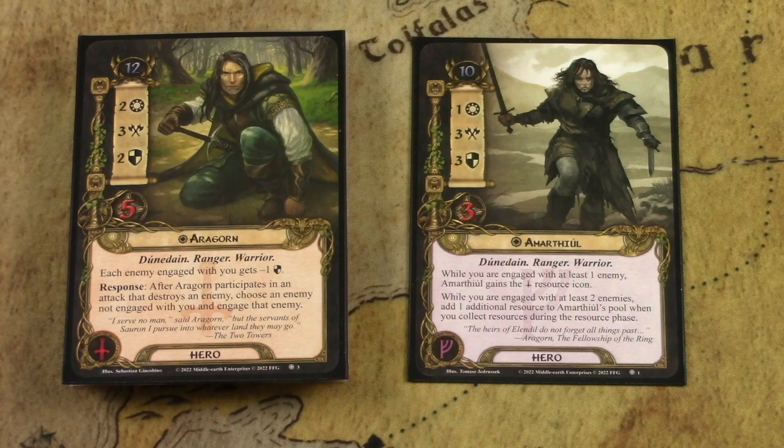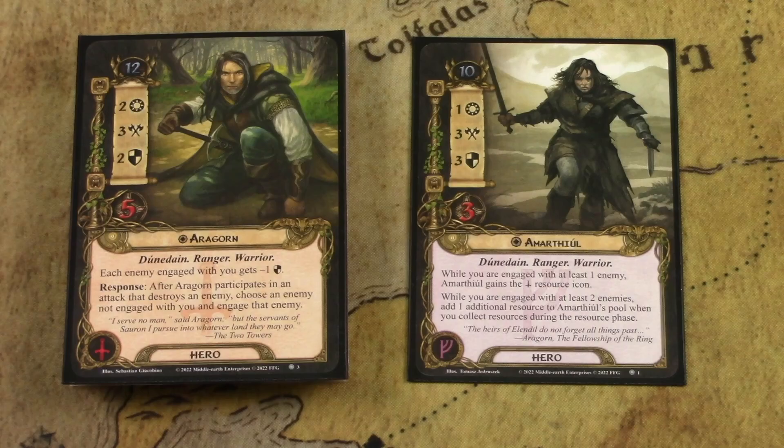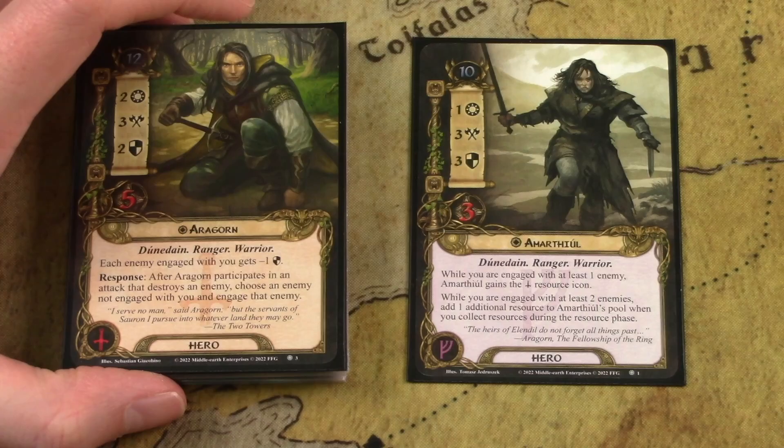Amarthiel is a leadership hero. While you're engaged with at least one enemy, Amarthiel gains the tactics resource icon, which helps smooth out your resources. While engaged with at least two enemies, you add an extra resource to his pool every round. Gaining and smoothing resources on a single card is really, really strong. Amarthiel also has the best defense stat out of all the heroes included, so he's going to be your primary defender — if you can boost his defense further, that makes him even better.